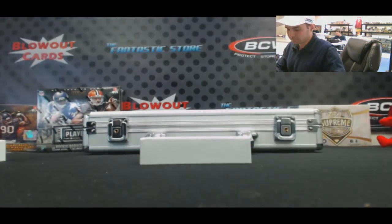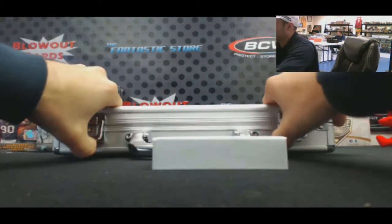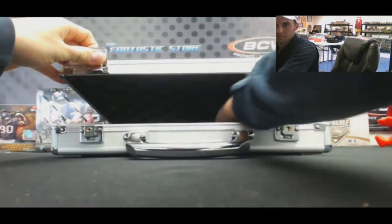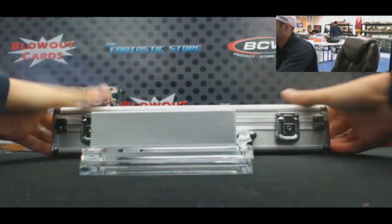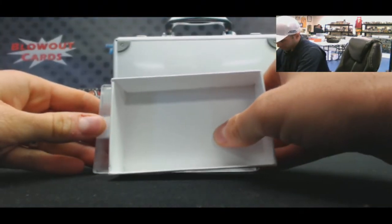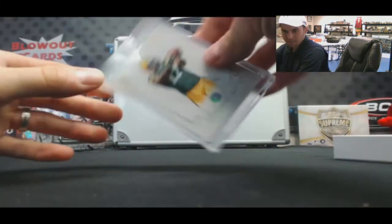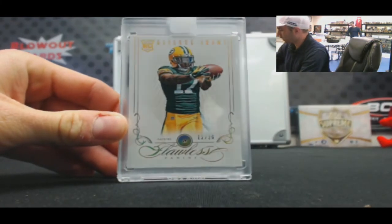Inscriptions. All right, here we go. Rookie Diamond — Devontae Adams, 13 of 20. Packers.